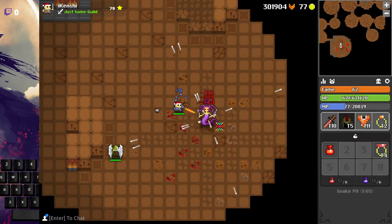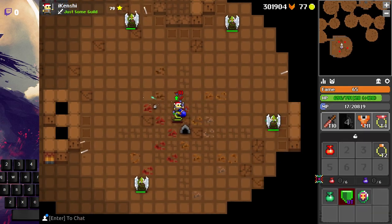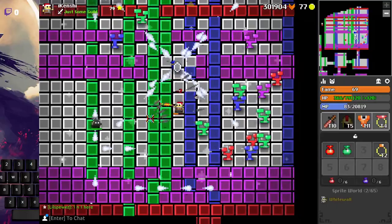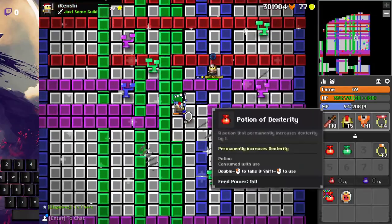Step 5: to rebuild we'll need 6 speed pots or 6 dexterity pots, which can be obtained from the Sprite World or the Snake Pit respectively. Or Magic Woods, but that can be risky usually.